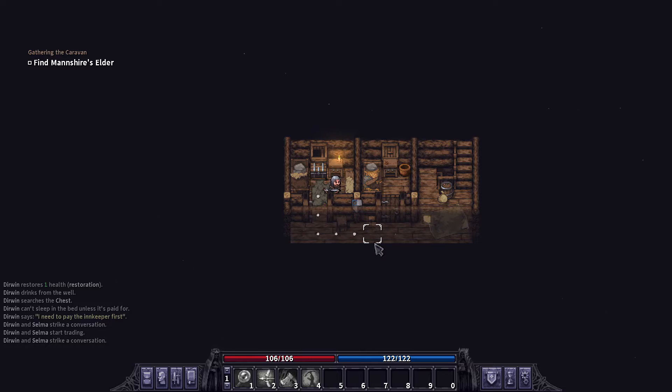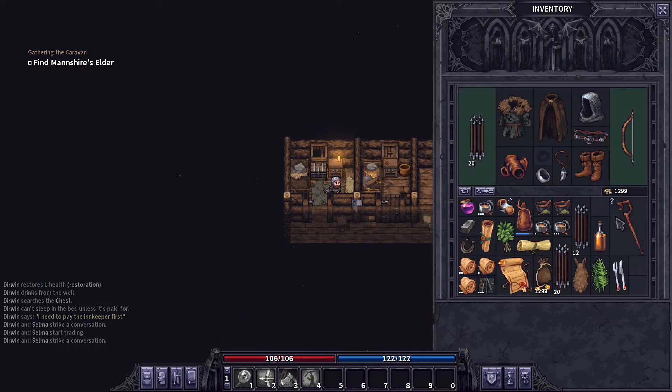Hello everyone, so today I'm going to show you where to put your extra items. If you got some items — I got this staff, I don't know what to do with it, and I don't have anything to identify it right now, but I want to go out and play the game and not have this giant staff taking up space.